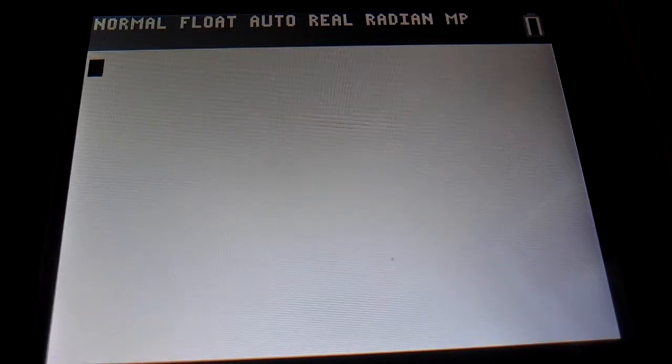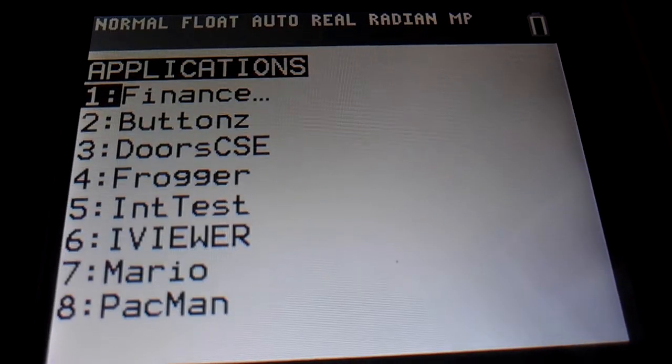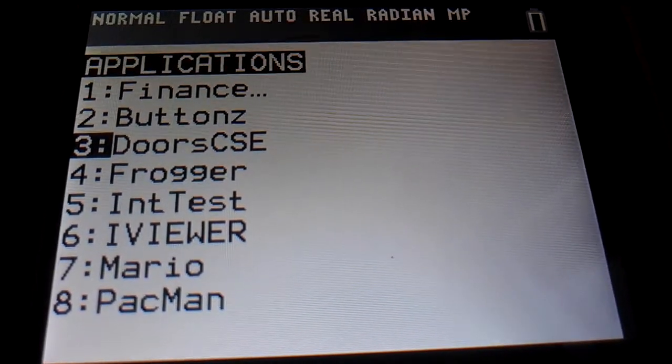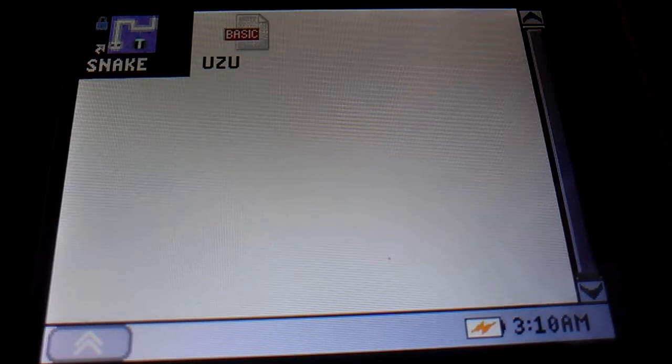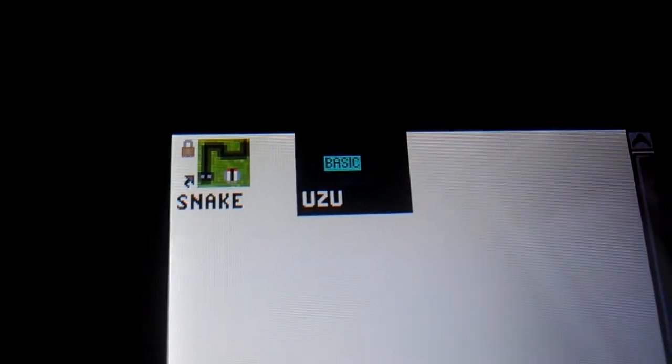This is the Assembly Bandit, and here's Snake version 1.2 ported to Doors CSE. There's the icon I made for it.